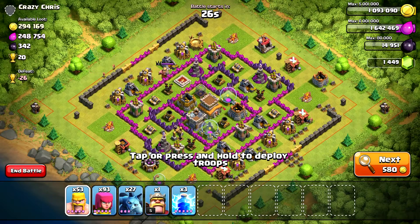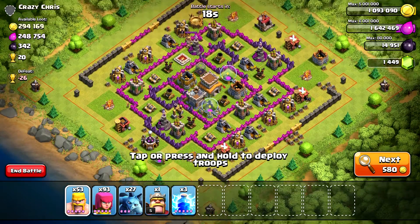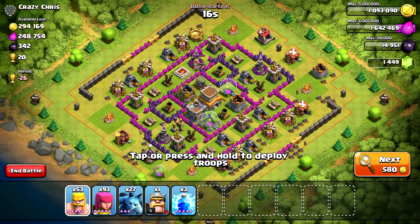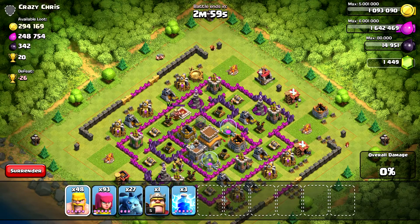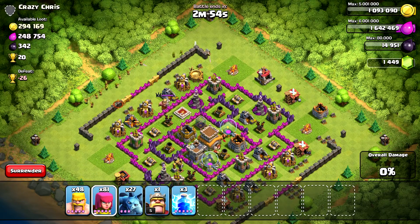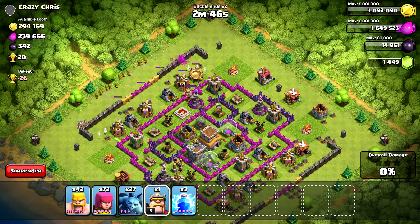Here's the second attack. This base is a little bit funny, but it's perfect for a BAM attack. The outer wall is providing a block layer, so as soon as I drop barbarians they're going to run around that wall — unless I drop them close enough to the center, where they'll start breaking through. The mortars are far enough back that I don't have to worry too much until they get further in. I'm going to throw a few barbarians, then drop my archers, and follow the same simple BAM strategy: barbarians, archers, minions.